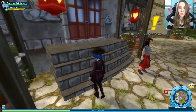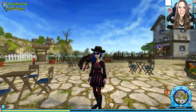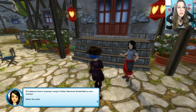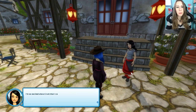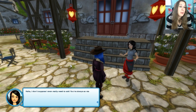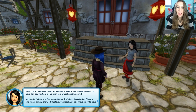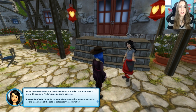We're going to check in with Catherine, who needs some Valentine's Day help at her beautiful cafe — except these stairs still stress me out a little bit. Catherine! Hi Cadence, how's it going? Jumpy? Giddy? Nervous? Butterflies in your tummy? You look a bit confused. You haven't forgotten, right? It's Valentine's Day soon. I'm so excited about it all that I can hardly sit still. With all the excitement, I might need a favor from you. You're always so ready to help — you say yes before I've even said what I need help with. Maybe that's how you feel around Valentine's Day: everybody's friendly and wants to help show a little love.